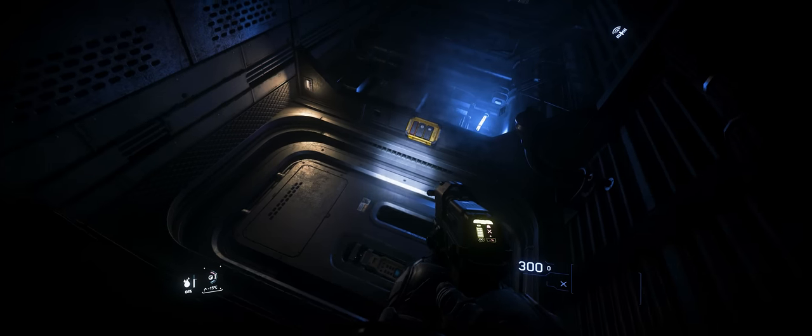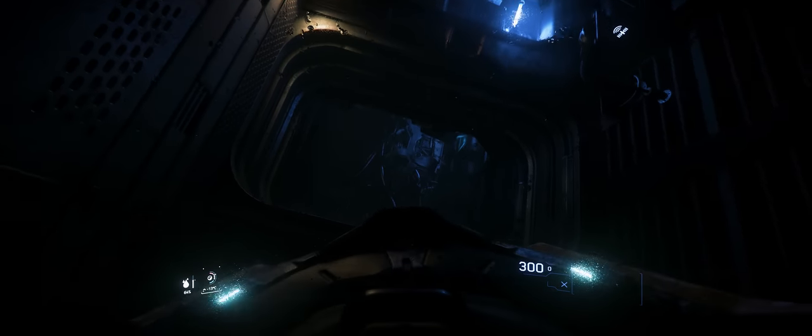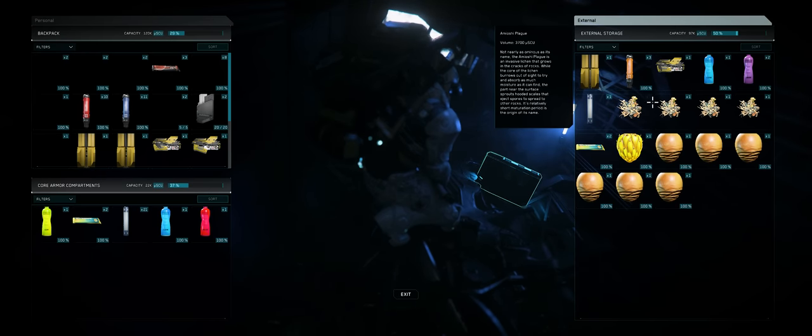You'll also want to keep your eyes peeled for button panels and doors, because some of these are actually operable even though no button highlights for you to open it — you might just have to keep pressing it until it works. That's what I did, and I actually found another box in a secret hold. I think this is a bug for right now and I hope they fix it, because it's really frustrating to use, but I wanted to let you know so you don't miss something good.